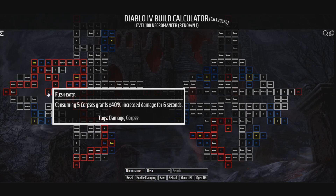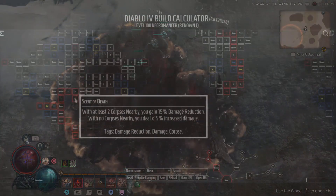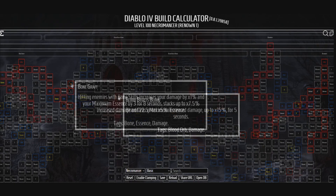Flesh Eater: consuming five corpses now grants 40% increased damage for six seconds, and I do believe this will affect your blood build no matter if you have Mismesa equipped or just regular Corpse Explosions. Scent of Death: with at least two corpses nearby, you gain 15% damage reduction; with no corpse nearby, you deal 15% increased damage. Bone Graff: hitting enemies with Bone Skills increases your damage by 1% and your maximum essence by 3 for 8 seconds, stacking up to 7.5% increased damage and up to 22.5 maximum essence — so we'll definitely be using our Bone Skills a whole lot more.